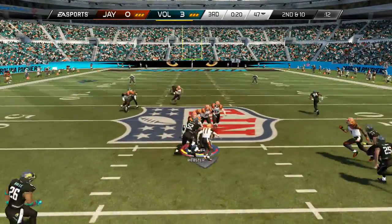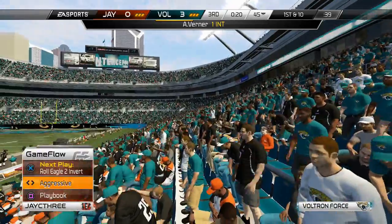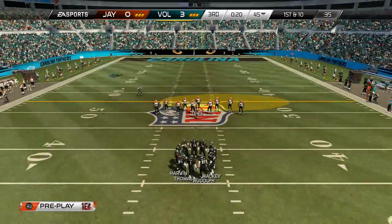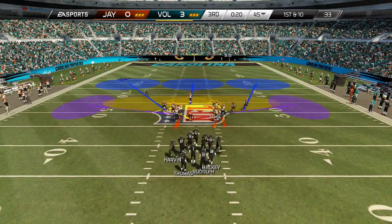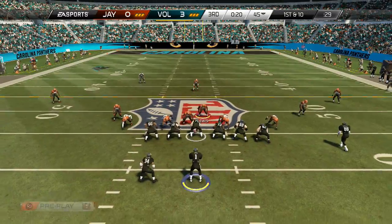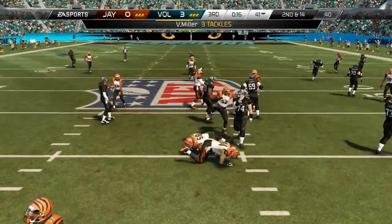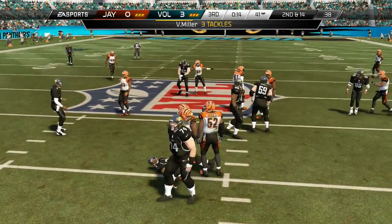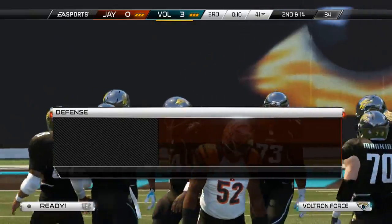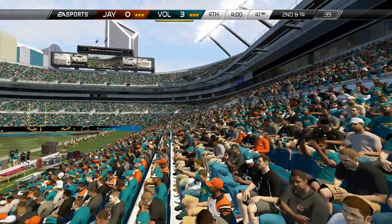That interception is strictly on the quarterback when you make bad decisions. Basically at this point my opponent was trying to score and make it a two-possession game, but I'm not going to let that happen. He runs the ball and we get him tackled in the backfield — second and 14. Great play by my defense, especially Von Miller, just getting into the backfield on time. Coming into the fourth quarter, my opponent has the lead three to nothing.